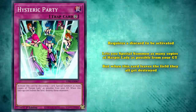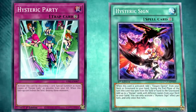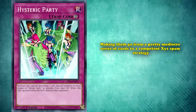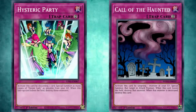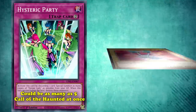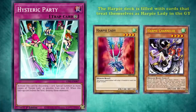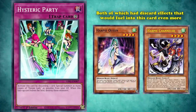If there was one thing no one expected during the XC era, it would be that Harpies of all things would be meta. This anime archetype managed to get some of the craziest examples of legacy support ever, making them go from a pretty mediocre series of cards to a competent XC spam strategy. This was in no small part due to Hysteric Party. In an age where Call of the Haunted had only recently started to leave the lists, this card could be as many as five Call of the Haunteds at once. Even though it lists specifically Harpy Lady as a target, the Harpy deck is filled with cards that treat themselves as Harpy Lady while in the graveyard, including Harpy Channeler, the deck's best opening play, as well as Harpy Queen, both of which had discard effects that would fuel into this card even more.